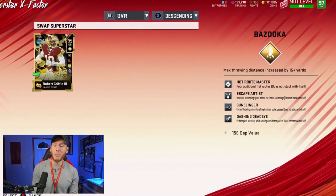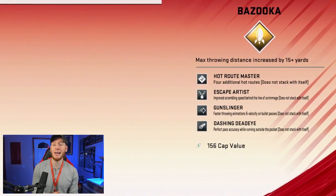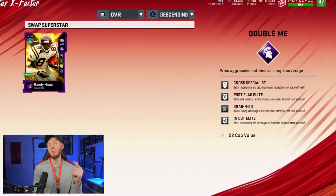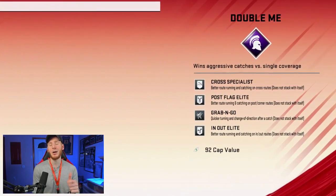We first have to start with the lineup. Abilities is a main component. Starting off with RG3, we have Hot Route Master, Escape Artist, Gunslinger, and Dashing Dead Eye. Those are the four I want. If you're not going to get a golden ticket QB, I recommend you get a pocket QB with Hot Route Master. On Randy Moss, we have Cross Specialist, Post Flag Elite, Grab and Go, and In and Out Elite.